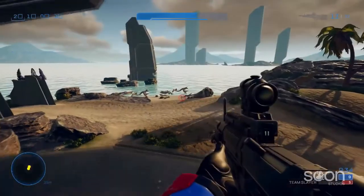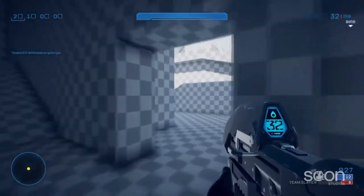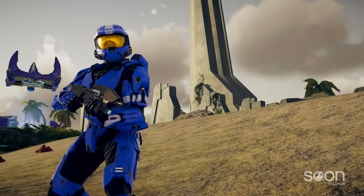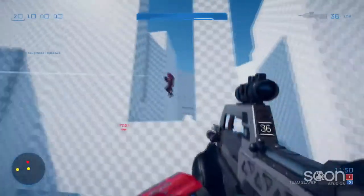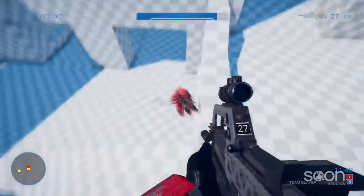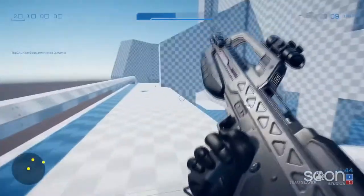The majority of our UNSC weapons have been reworked over the last few months. The Assault Rifle even has an ammo counter now — you won't have to keep DMing us asking where it is. There are still a couple guns left to go, but we prioritize the weapons essential to the core Halo experience. Everything else is just a bonus.